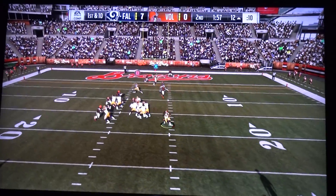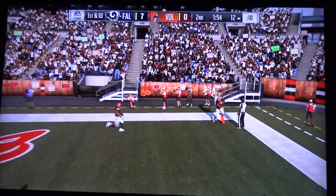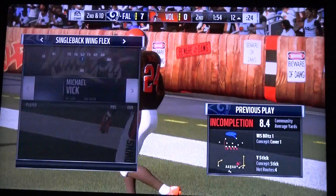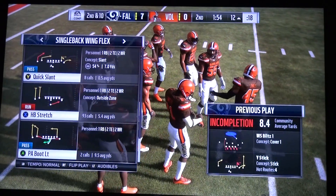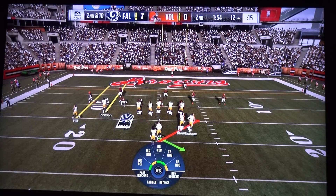Here's Michael Vick — he gets away from one, flushed to his right, his throw incomplete. Calvin Johnson the intended receiver, and it's second down. I like the play call: roll him out, give him a chance to run it or throw it. In this situation, he decided to fling it but couldn't find his man open. So now second and 10 after the incompletion on first down.